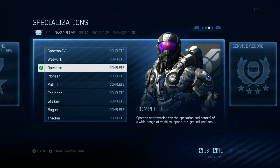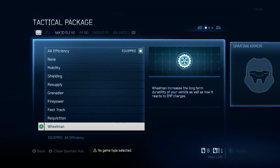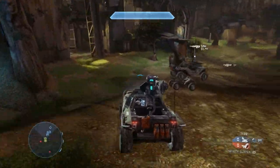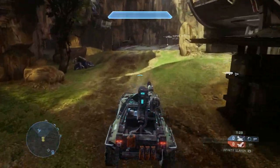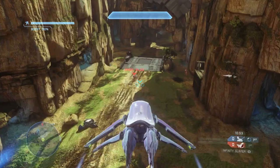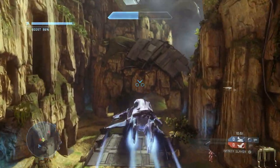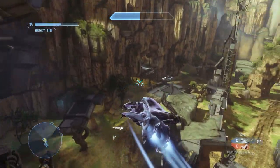Finally, the Operator specialization unlocks the Magnum weapon skin and Wheelman tactical package. Wheelman is also incredibly useful in BTB, as it decreases the time your vehicle is EMP stunned by 50%, increases the health of your vehicles such that Banshees can take 2 rockets to kill instead of 1, and vehicles recover HP to their nearest damage tier 100% faster.